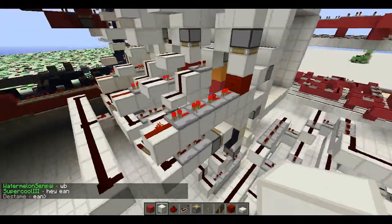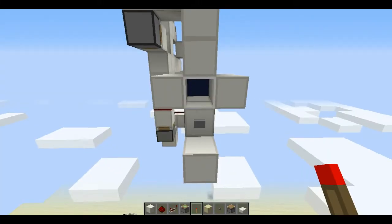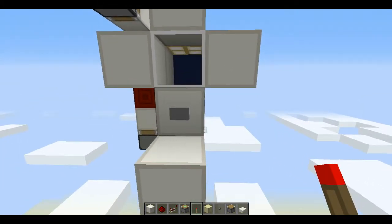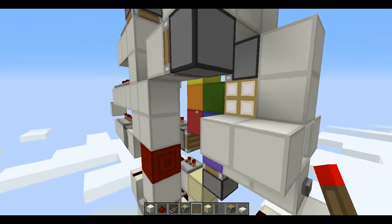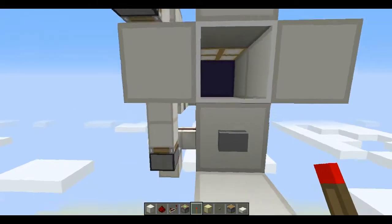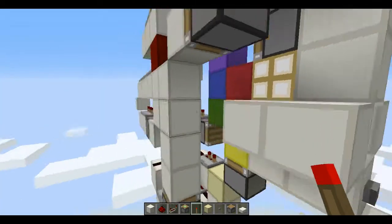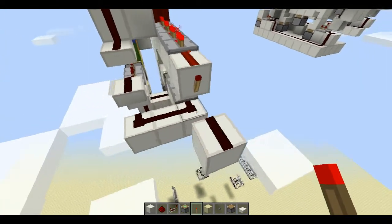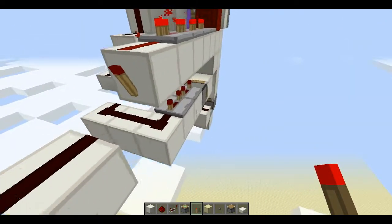Now let's get to my single-player world to make a tutorial. Before I get to the tutorial, I'll showcase the same thing except only one column. Here is the powering circuit with the redstone block, the rotation circuit with red, orange, yellow, green, blue, purple — same as on that server. For this slot I selected, that redstone block goes up and powers this, going into the checking circuit.